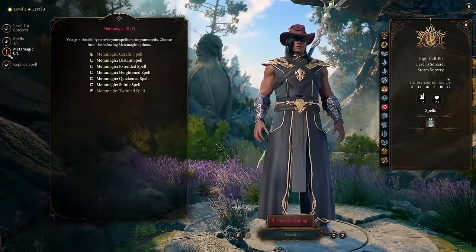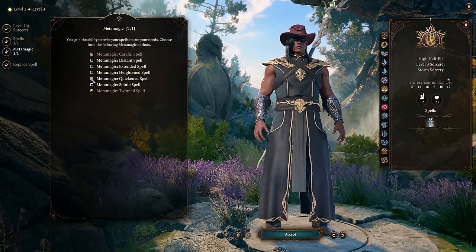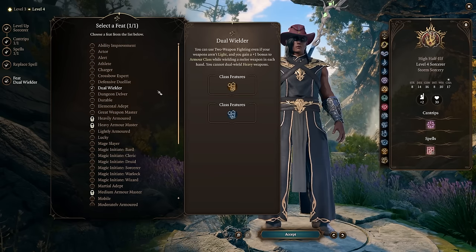You'll want to select the metamagic Twin Spell, Careful Spell, and Quicken Spell at levels 2 and 3 to enhance your attack-based spells. Get to level 4 and become a Dual Wielder — this is important so you can use all the gear needed. That's the setup for the character.